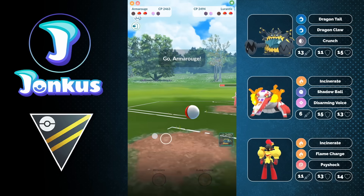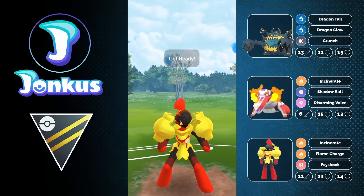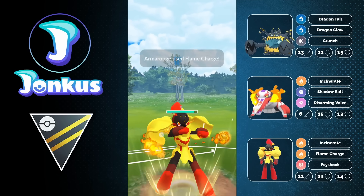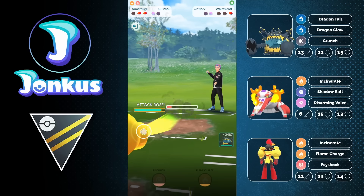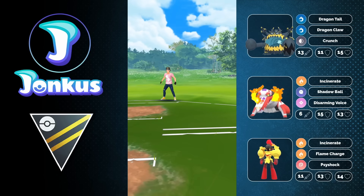Here we'll see a matchup where Armarouge is going to take down the opponent. We have two grass types here, very favorable for us of course. We're going to have an interesting moveset and also an interesting typing — the Psychic and Fire type like Victini. And we have a great moveset to go with it as well.